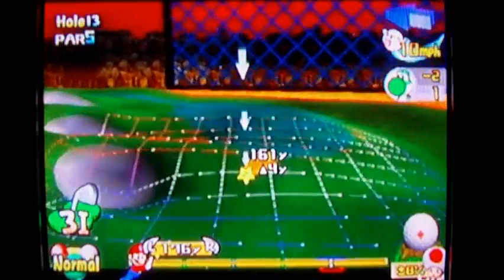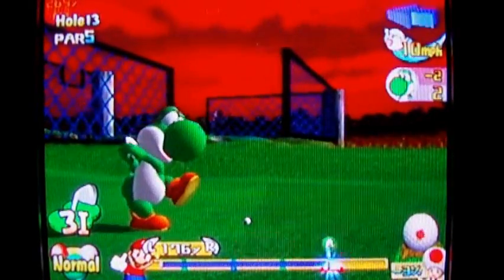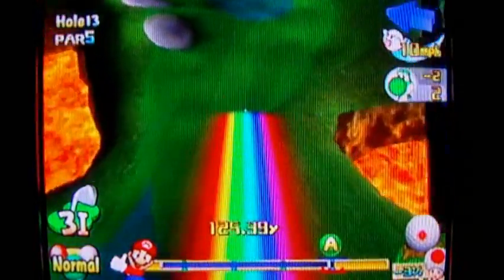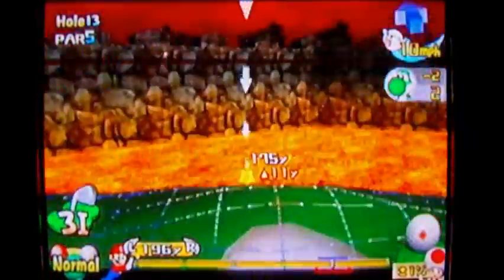My ball is in a divot — this is horrible. Look at how poor my lie is, and how low my impact. See that red area next to the A button? That's what I was talking about before: the divots. If it lands in one, you're in trouble.